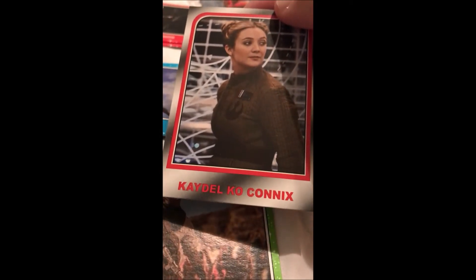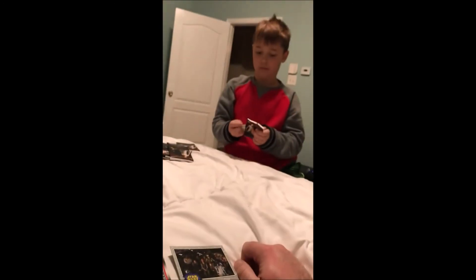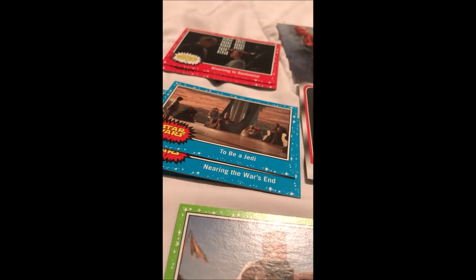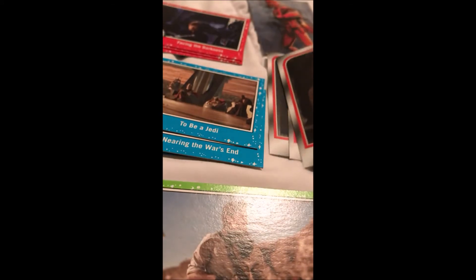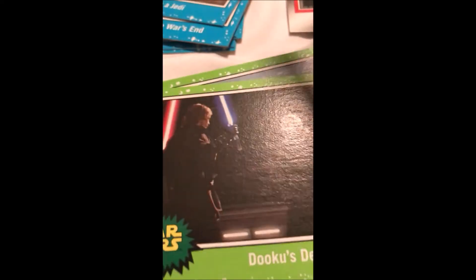Green — Poe Dameron. Kylo Ren's helmet — that's cool. Nearing War's End. Facing the Darkness — red parallel. Vice Admiral Holdo. Dooku's Demise — whoa, this card is so cool! Look at this card, Daddy — it's so cool! Oh, that is super super cool.